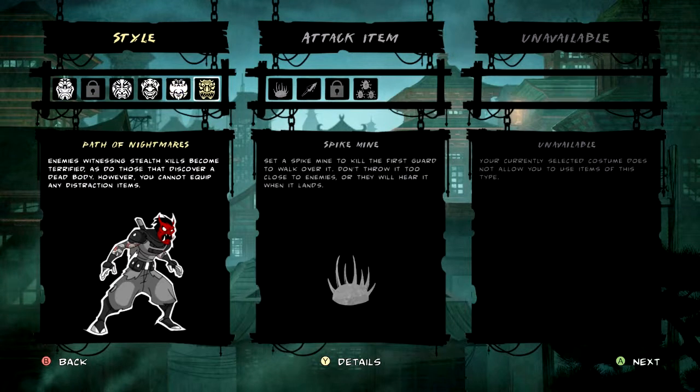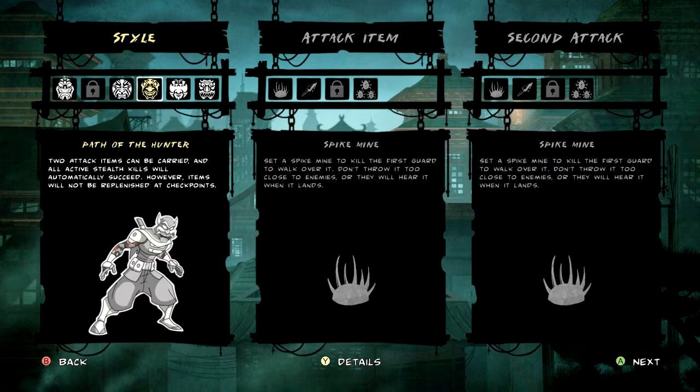I would recommend Path of Nightmare for this level, because every guard in this level has pretty good detection radius and they've all got radio, so they're prone to talking to each other. It's very useful, but at the same time I'd rather have double attack items, so I'm going to go with my classical Path of the Hunter. But again, I actually recommend Path of Nightmare.